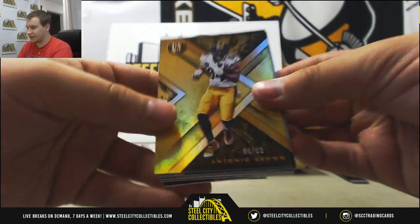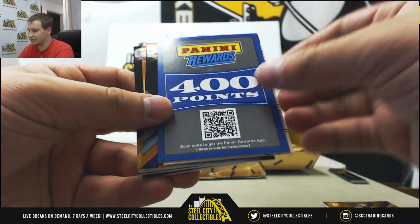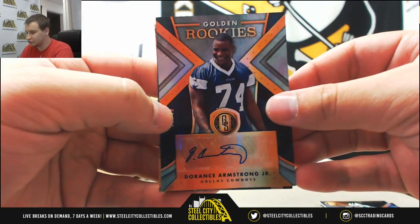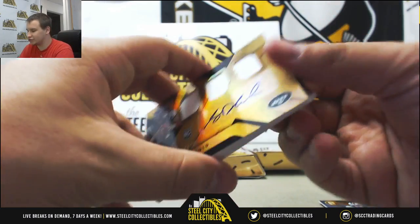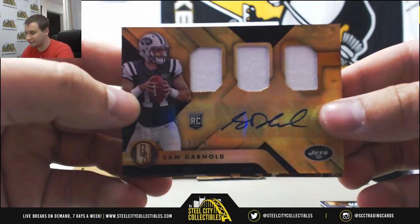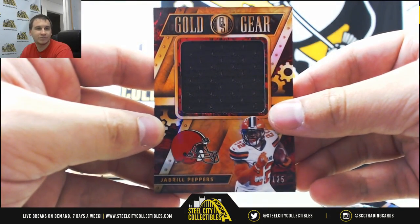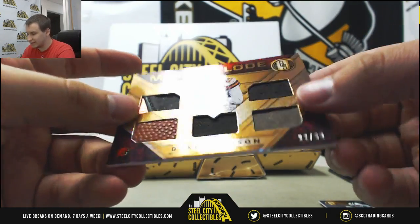Next box: to 299, Antonio Brown. To 49, Jermaine Kearse. First time I've seen a points card in this product — 400 points, we'll have that up at the end. For the Cowboys, auto to 49, Dorrance Armstrong Jr. For the Jets, nice hit — triple jersey auto to 49, Sam Darnold, 25 of 49, first one of him I've seen. Next up for the Browns, jumbo jersey, 125, Jabril Peppers. And a five-way Motherlode Relic for the Browns, to 99, Duke Johnson.